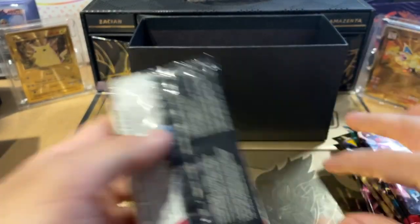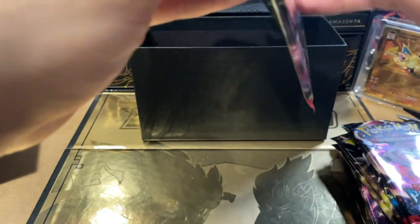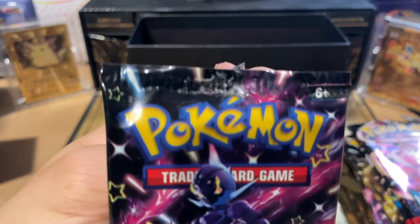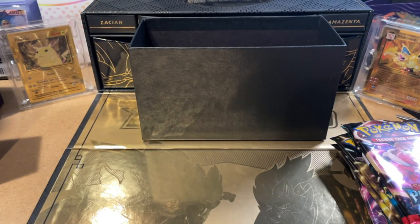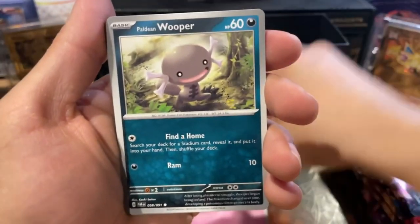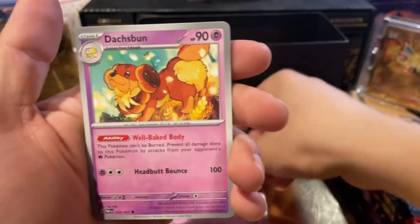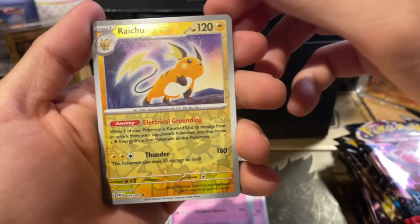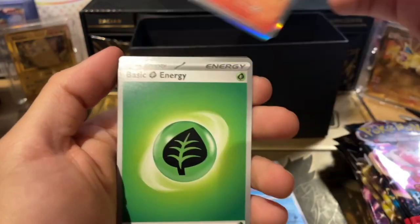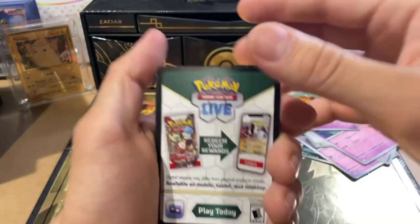My first pack of the day — just get that Charizard, this pack kind of crusty. We got Scraggy, Flittle, Whooper, Graveyard, Crisis Punch, Curlia, Doxbund, Raichu on the holo, and Lapras. Oh, I forgot to do the trick arm row — oops.